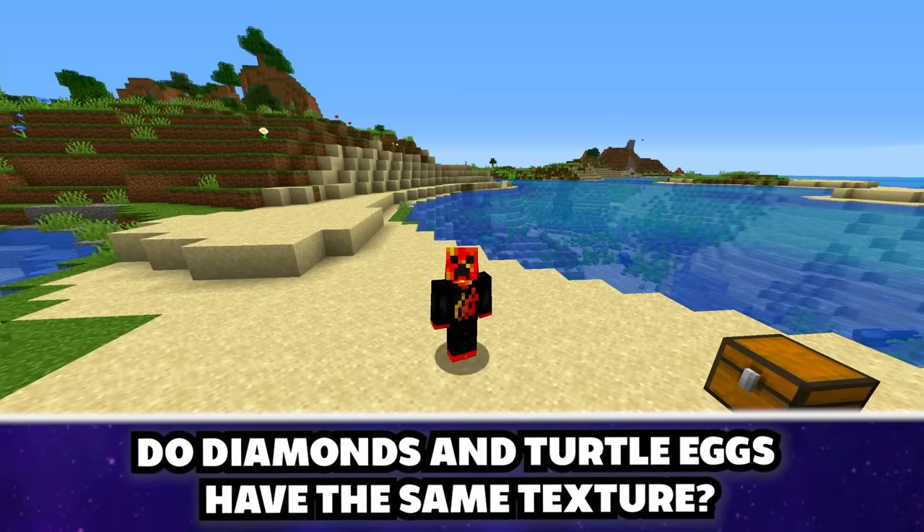Throwing diamond gear into lava turns it into netherite gear — you'd have to be an absolute idiot to fall for that one. If you kill a piglin in one shot, it will not aggravate the other piglins around — confirmed! We've been doing the Nether the wrong way the entire time. You can light netherrack underwater — bust, there's no chance.